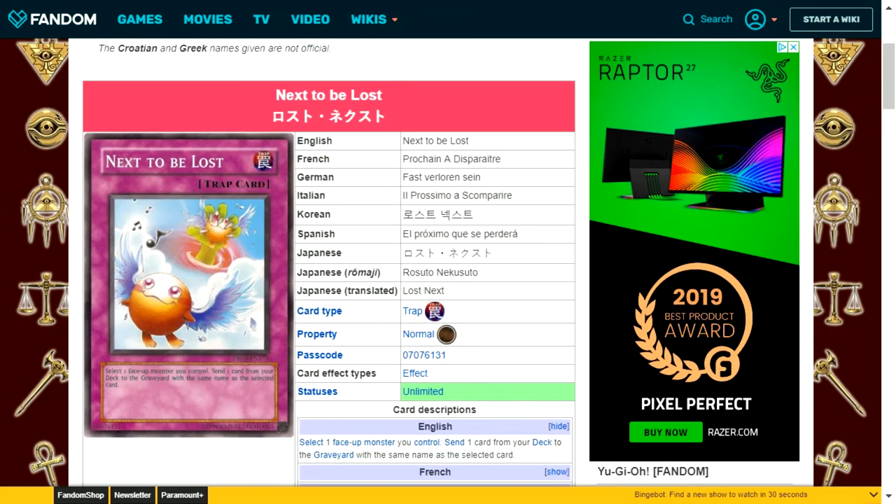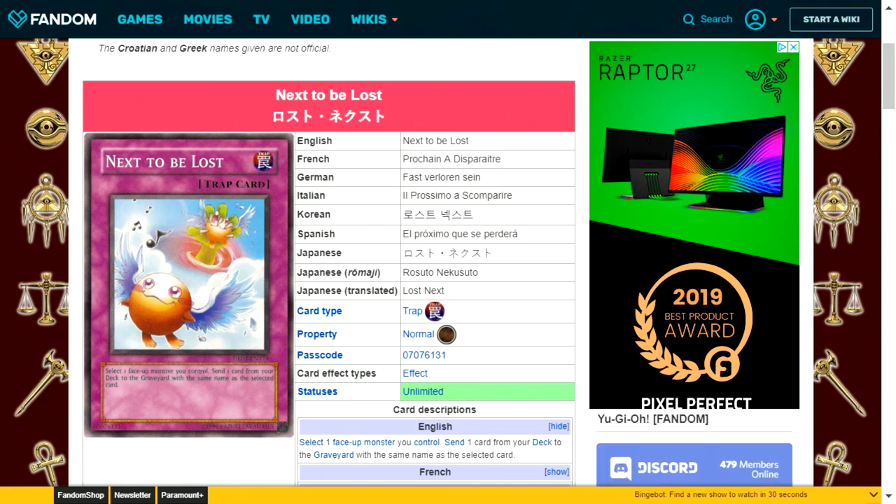Next to be Lost is a normal trap card. Select one face-up monster you control and send one card from your deck to the graveyard with the same name as the selected card. I'm not sure how or why this would be useful. There might be very niche examples — Symbol of Heritage could be one where having multiples in the graveyard makes a difference — but it's a very obscure use case. If you know of examples, put them in the comments.